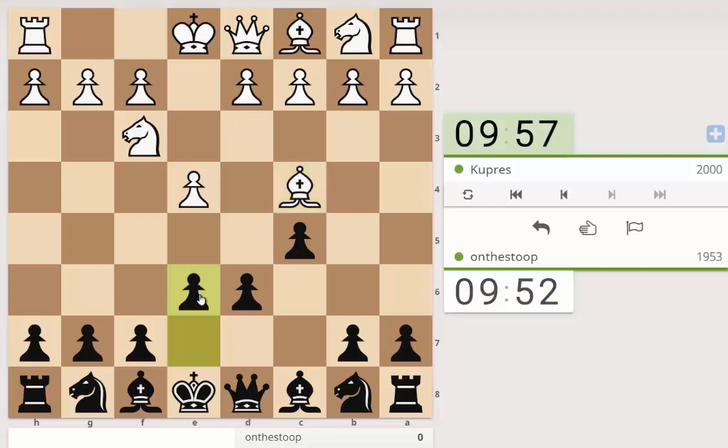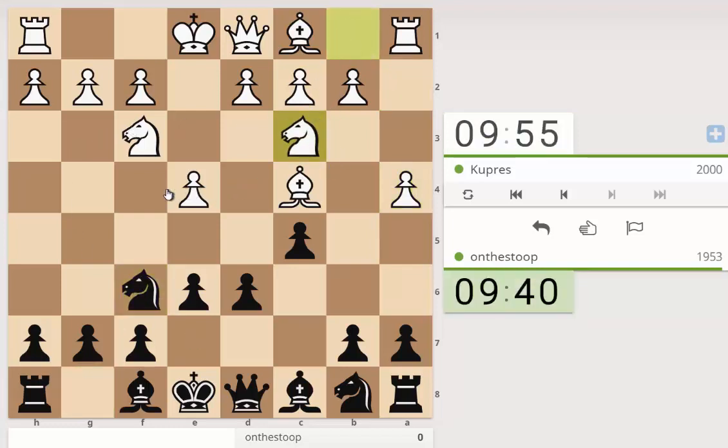A4 — interesting. That's obviously to just kind of cramp down black and stop him achieving b5. But let's use that tempo to gain tempo on the e4 pawn with an attack, and I think knight c6 seems sensible.